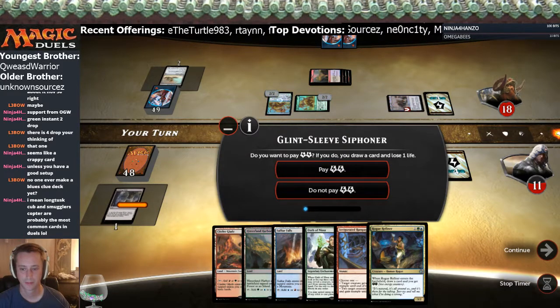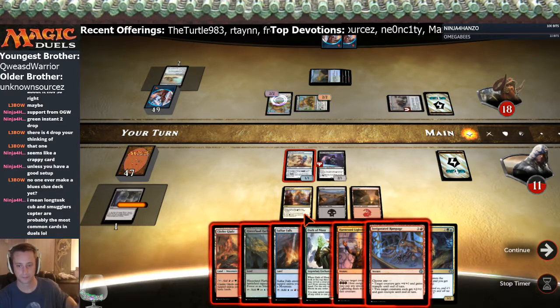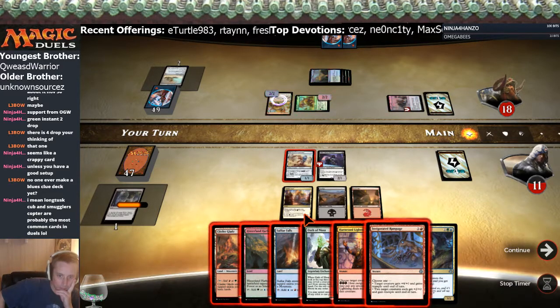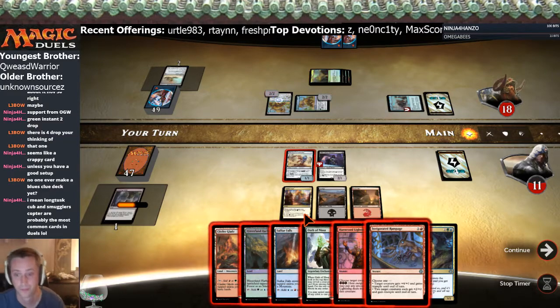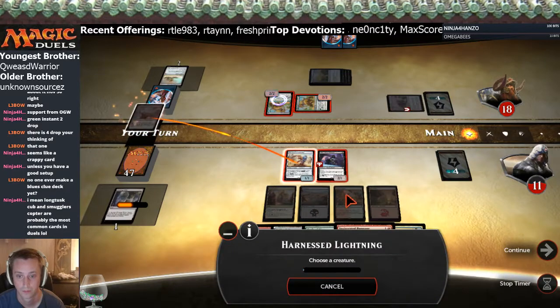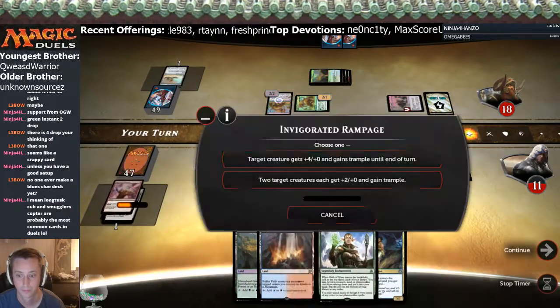Do we draw a card? Harness Lightning is pretty freaking good. Harness Lightning gives us three energy, which means our Pummel can get to 20. But he can pump for two. We get two with the Glint-Sleeve — so four — so he can do 22 damage and he has four. I think that's it — that's it, that's it!